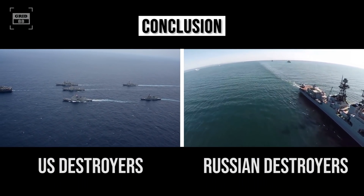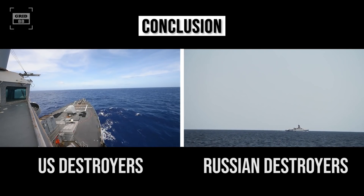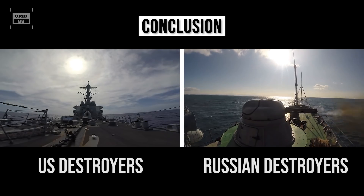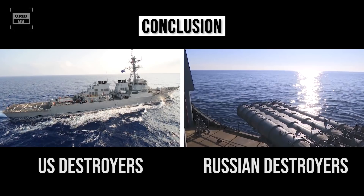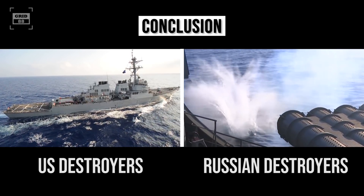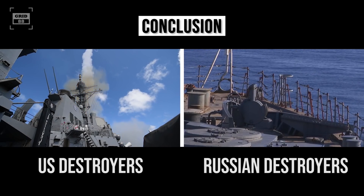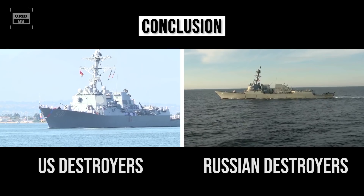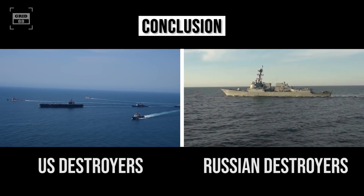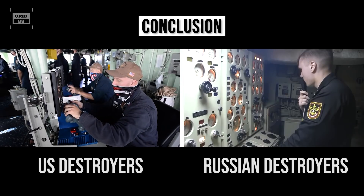Russian Navy destroyers act as capital ships while U.S. destroyers are escorts and patrol vessels. The Sovremenny's supersonic anti-ship missiles give it a slight edge in surface-to-surface combat, and the Udaloy heavily outperforms the Arleigh Burke in anti-submarine warfare due to its lethal torpedoes and sonar system. However, the Arleigh Burke-class outperforms both Russian destroyers in anti-aircraft and anti-missile capability with its Aegis combat system, and is much more numerous and capable in terms of sensors, networked warfare, and modern technology.